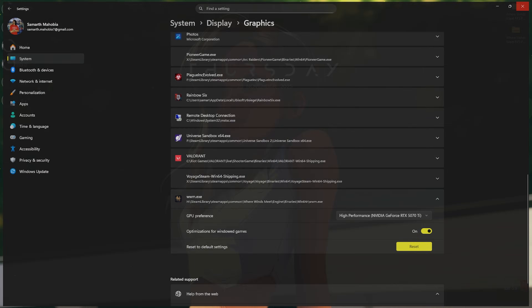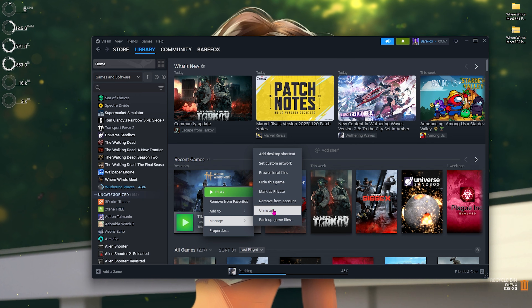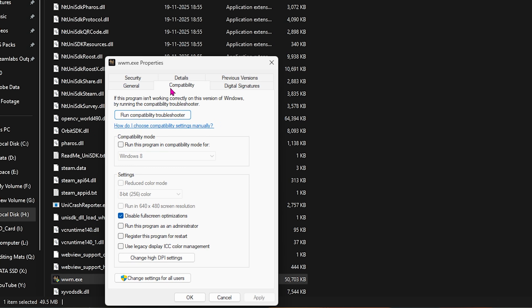Next step is compatibility settings. Open up Steam, locate your game, right-click, head over to Manage, and click on Browse Local Files. Double-click on Engine Binaries Bin64, find wwm.exe, right-click it, go to Properties, click on Compatibility, and make sure that Disable Full Screen Optimization is checked. This will fix black screen issues and other unwanted issues in the game. Click Apply and close.